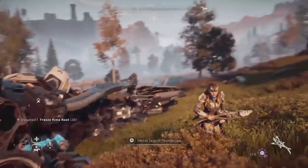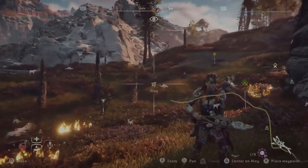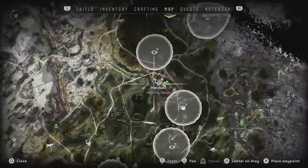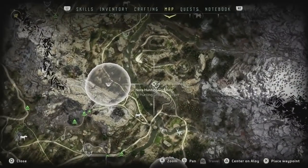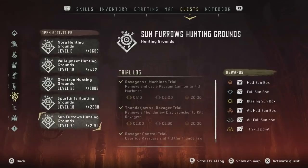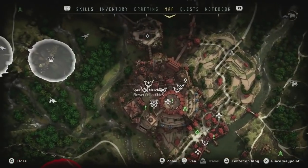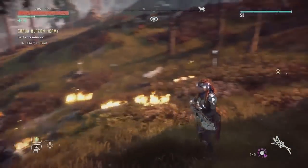So the Tear Blaster in Horizon Zero Dawn is a weapon you get after you finish the hunting grounds. There are hunting grounds in the game — I'll show you one, the first one you'll see. There are five hunting grounds total, each with three challenges. If you complete them all, go to Meridian City and then go to the hunting lodge, and you'll be able to get this awesome weapon.